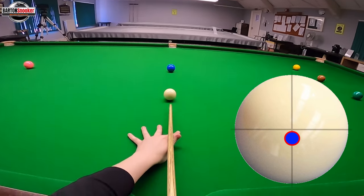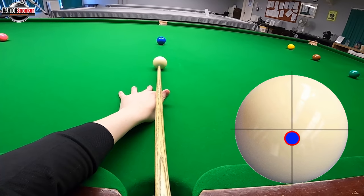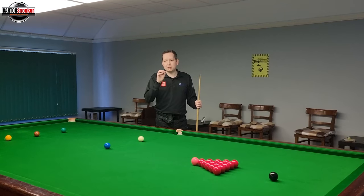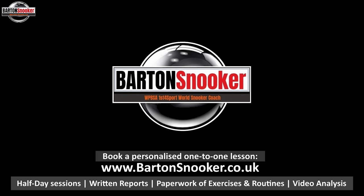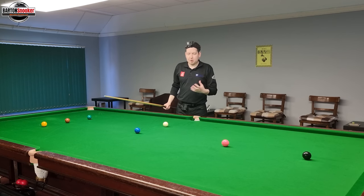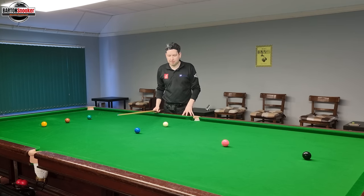There are lots of complicated things to think about when we're aiming shots and when we're also trying to deliver the cue in a straight line. In this video, we're going to explore some of those things and then look at how we can improve our own game and try to fix some of those problems. First, let's explore how difficult straight cueing is. Whenever I'm working with players on the table, I like to do four levels of straight cueing.